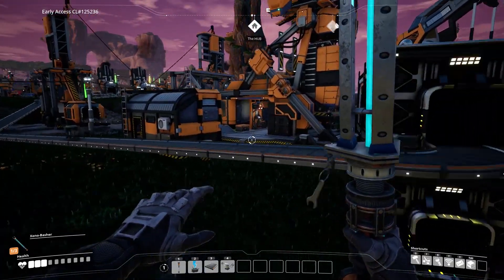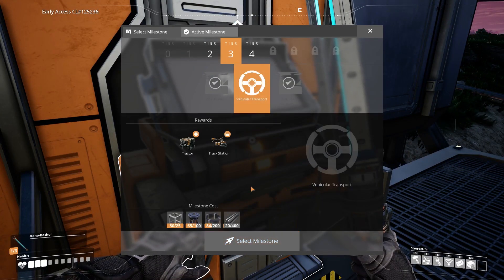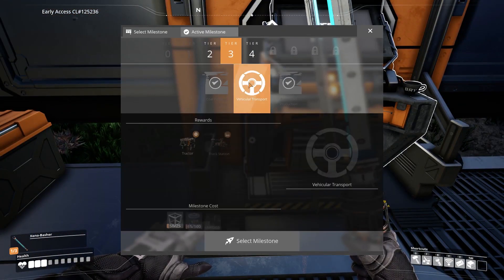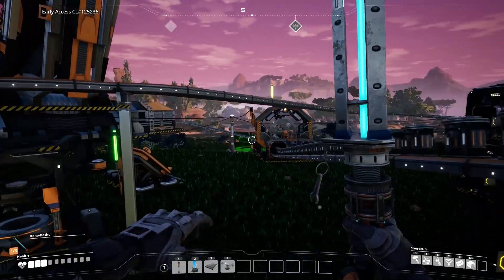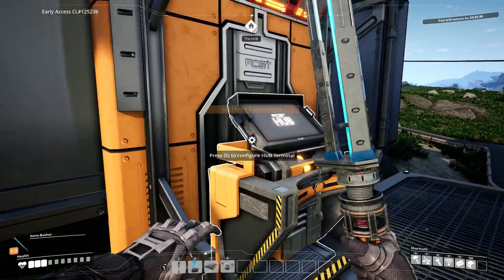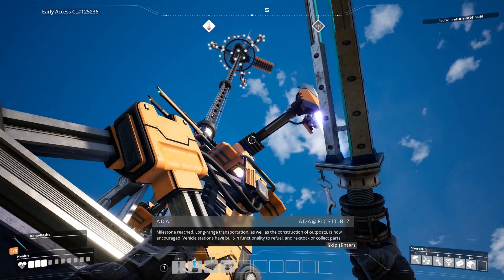Now what I want to do is actually go set that up, but I made a bunch of modular frames before and I figured this out real quick. Vehicular transport — we just need some tubes and some cable, which we have. I think I can get those rotors pretty easily, so I'll be back once we have enough. I've collected everything that I needed to and here we go — we can click the big red shiny button, and we got vehicular transport. The construction of outposts is now encouraged.